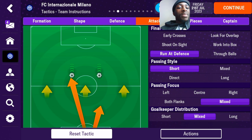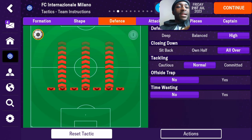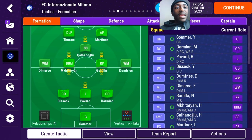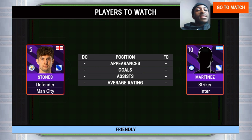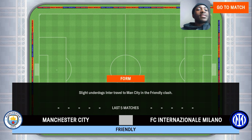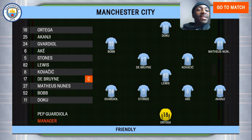For the attack settings, we're going to run at defense. Passing style is going to be on short, passing focus is going to be mixed, and goalkeeper distribution is going to be on short. This is the full tactical setup — it might not look like a lot but when you go into the game the way your players play is absolutely beautiful football. To test this tactic we're going to play against Manchester City in a replay of the 2022 Champions League final.